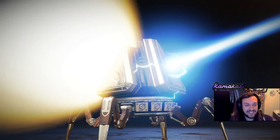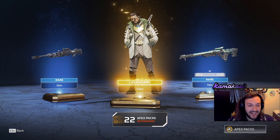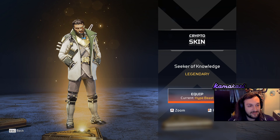Next pack. There we go, legendary. Let's get that Watson skin and rub it in Holland's face. It is the Crypto skin though. Look at that stash. That stash is amazing.